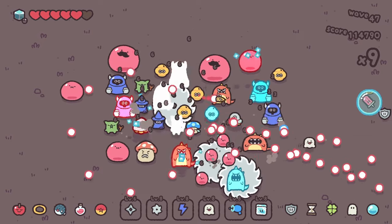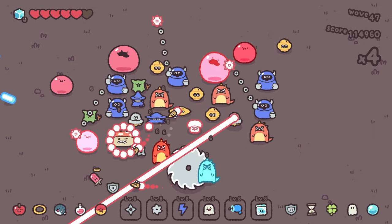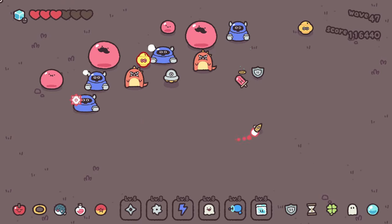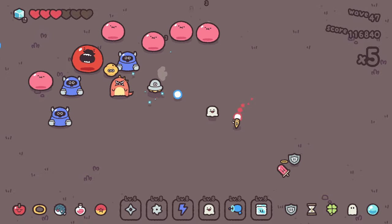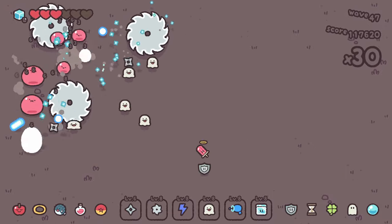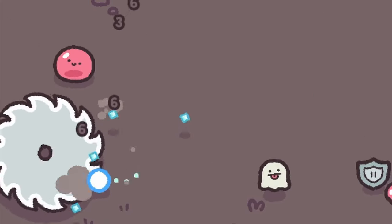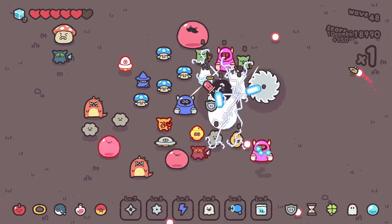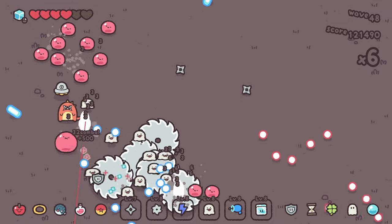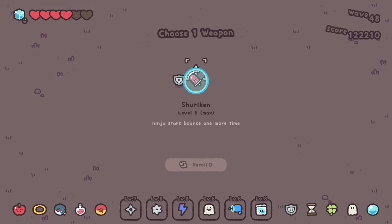Only a couple of shuriken upgrades to go and then we'll be into the infinite stages — there'll be no breaks in between waves. Let's just focus on more AOE for these next couple of waves. I want to make sure we don't lose too much health before a boss level. Careful around the flails. I tried to freeze him in between his swings. Once we take this shuriken, all of our upgrades are maxed and that means there's no downtime between waves — so this is where it gets stressful. Going into wave 49.